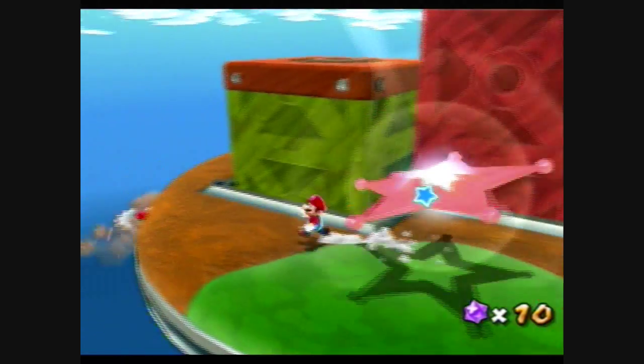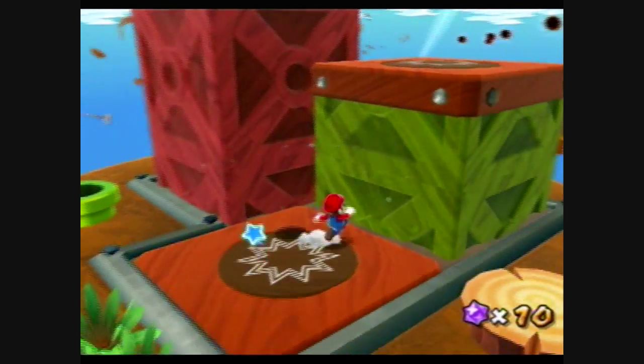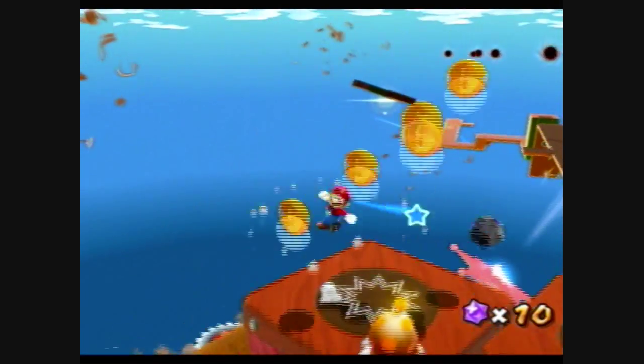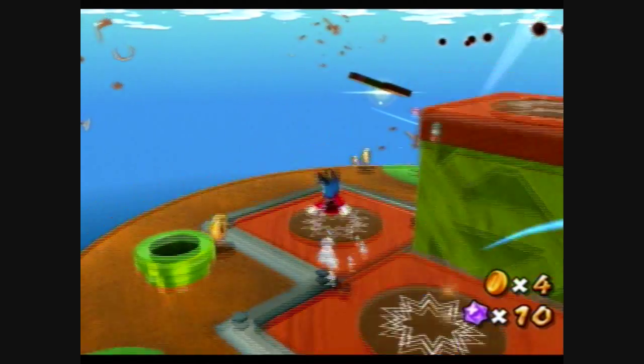No, no, no — I don't want to spin into that area. If you spin into that star, it will get you to the planet with Bugaboom, and that's not what you want to do. What you want to do is go through this level like you normally would.